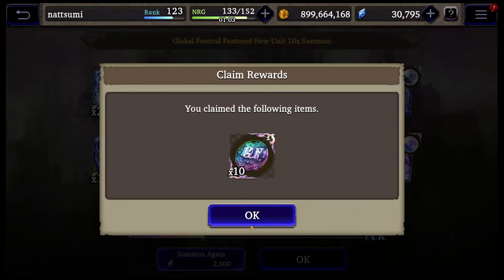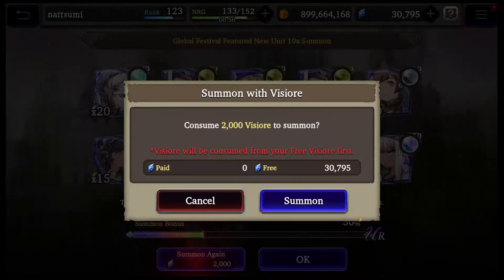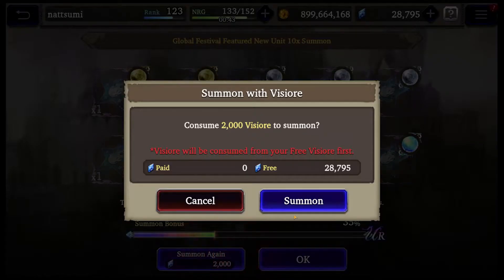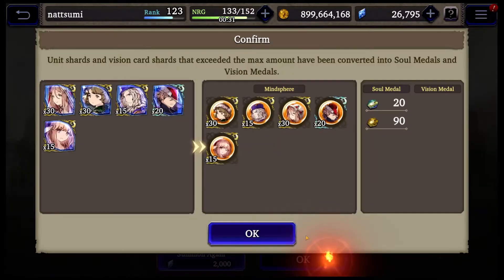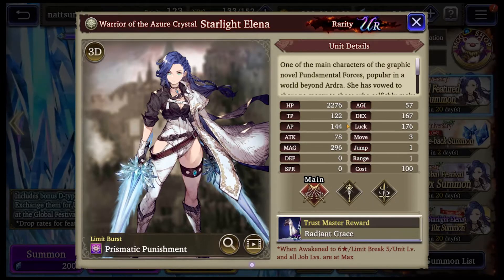First one here. I didn't actually even look at the rates. Let's check these rates — I'm sure being a 100 cost unit they're marvelous. Actually I haven't even looked up this unit. I just pulled because Elena's so sweet.